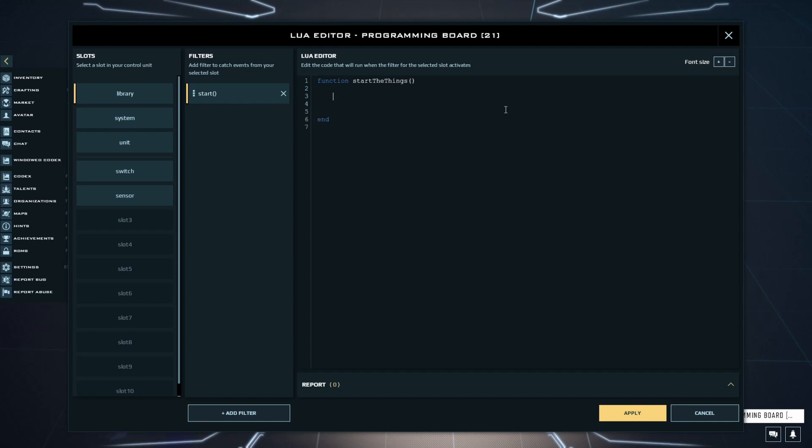So, let's type in the function and the name of the function, and initialize the first variable we will need, which is the delay. Then set it to 3 seconds and export the variable. Exporting the variable will make it show up in the Lua Parameters window.